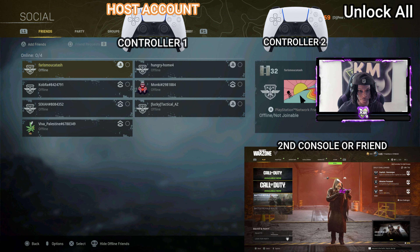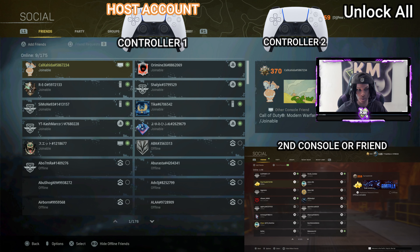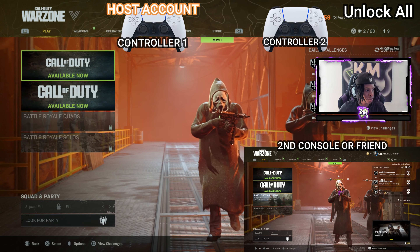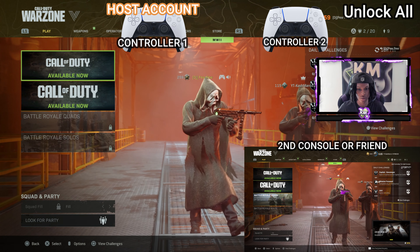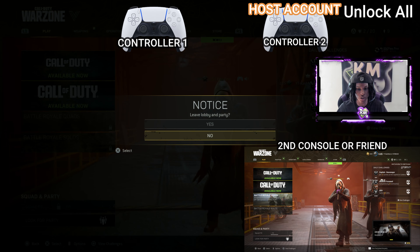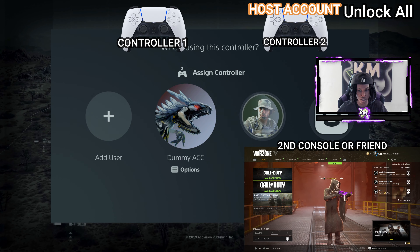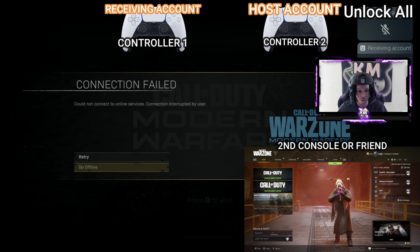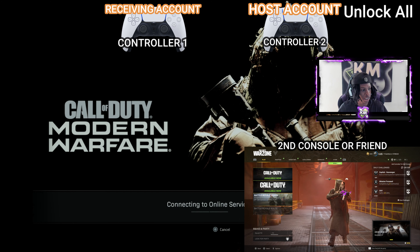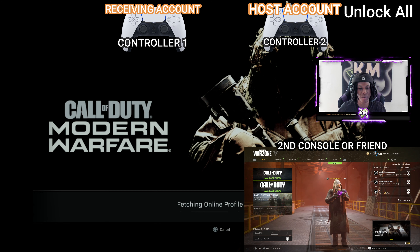Go to your friends list and join your second console. Once you join, on the second controller power on and log into the host account - basically swapping controllers. Then with the second controller click circle, leave lobby, circle circle. With the first controller, power it back on, log into the receiving account, and click circle, go offline, go online - all steps done quickly. Once connected, join up on your second console, which is why both accounts need to be added as friends.